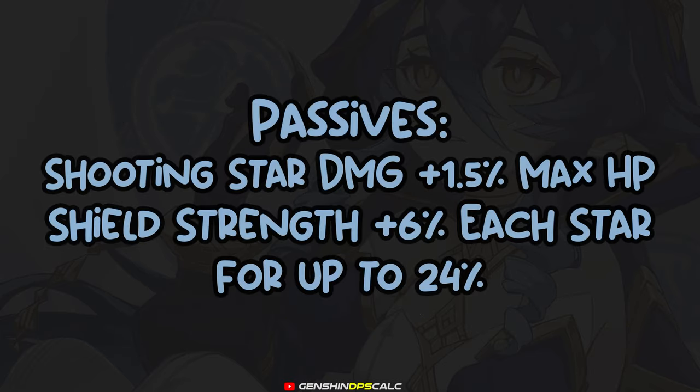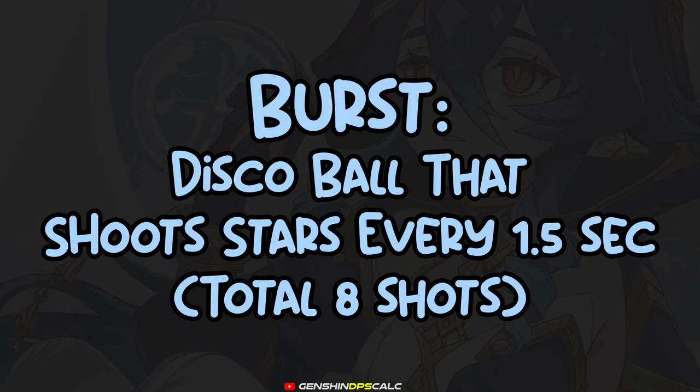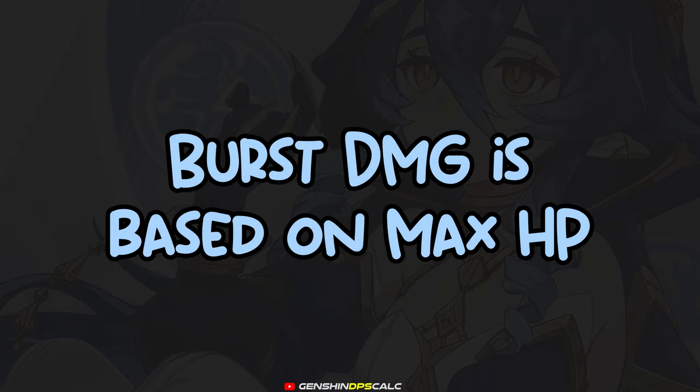Her passive increases the shooting star damage by 1.5% of her max HP. Her other passive also increases her shield strength by 6% each time the shield accumulates a star, for up to 24%. Her elemental burst creates a cryo ball similar to Ganyu, and shoots a star to an enemy every 1.5 seconds, for a total of 8 shots.